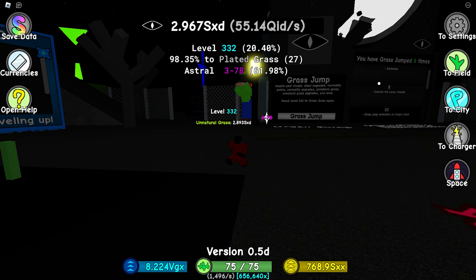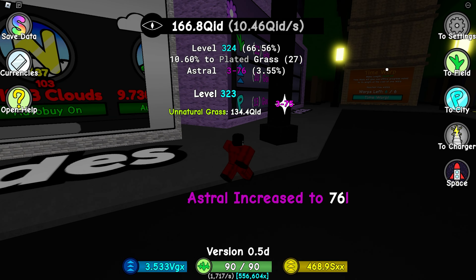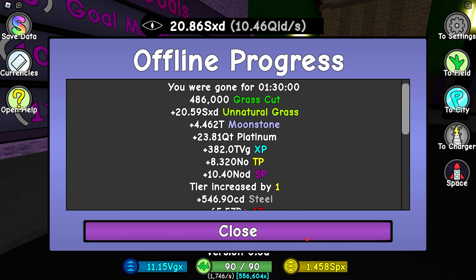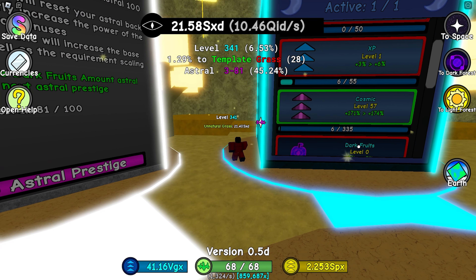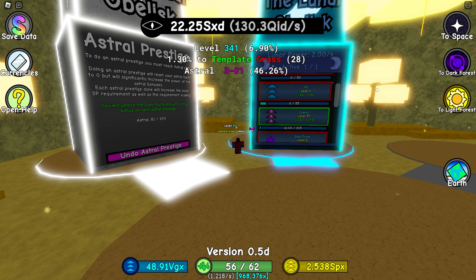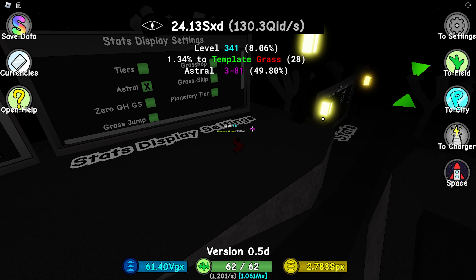Let's do a time warp and see if we get more lunar power. We're gonna do a time warp for one hour and 30 minutes. Going to the light forest — we now have level 57 in cosmic, so yeah, time skipping definitely works and somehow we gained lunar power. I'm assuming lunar power is based off my grass jumps.